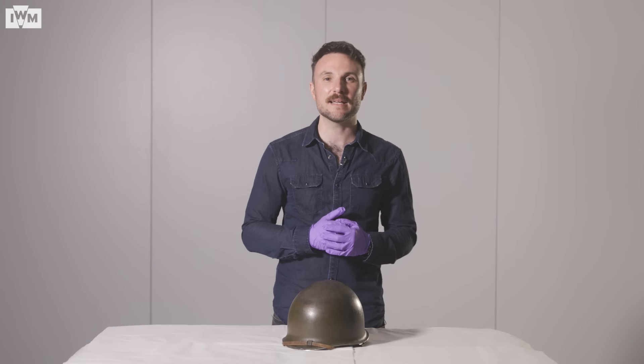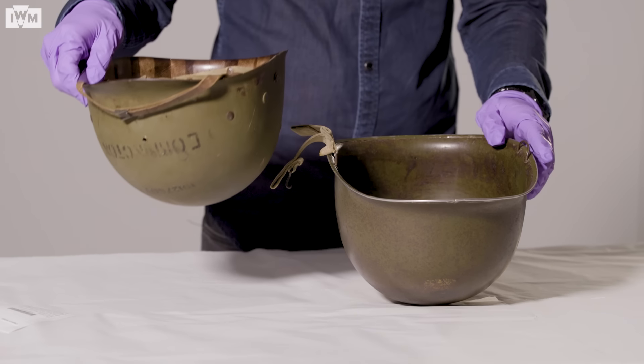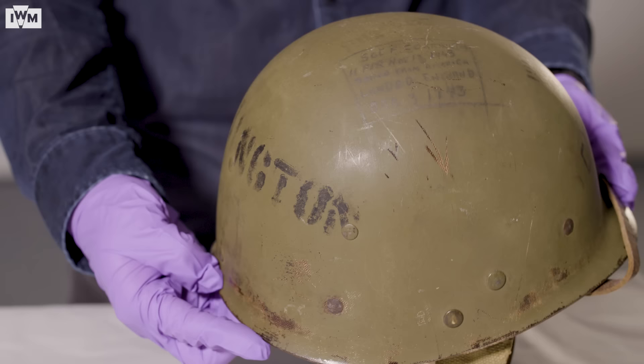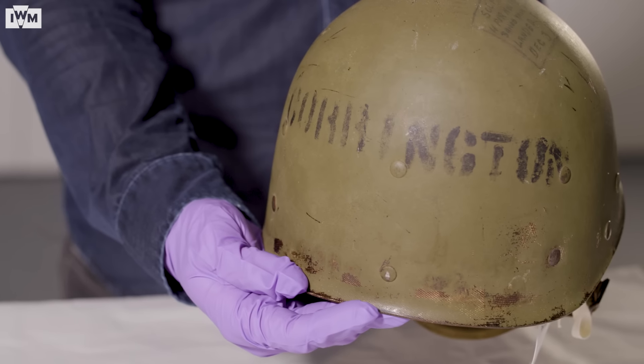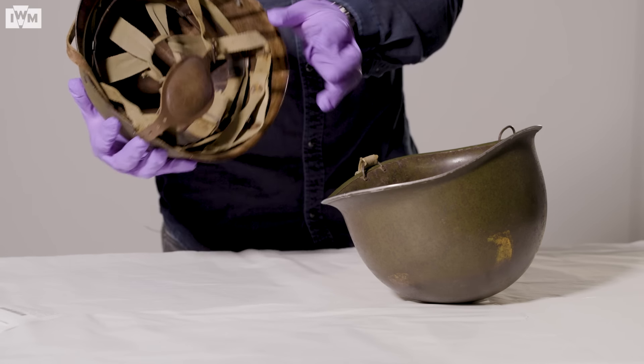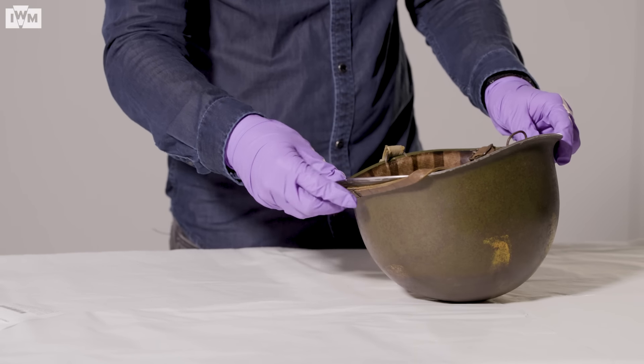One of those to jump on D-Day was 29-year-old Sergeant Floyd Corrington, an assistant squad leader in the 2nd Platoon of Dog Company, 506th PIR, 101st Airborne Division. He was wearing this helmet when his C-47 — which also carried his platoon commander, Lieutenant Ronald Spears — took off for Normandy, and was wearing it when he jumped at about 1:20am. Little is known of what happened to Corrington after he jumped, but he was reported to have been killed in action on D-Day. His helmet was later found near the hamlet of Bas-de-Addeville, just south of drop zone C, where his unit was meant to land. Corrington now lies in the Normandy American Cemetery at Colleville-sur-Mer.